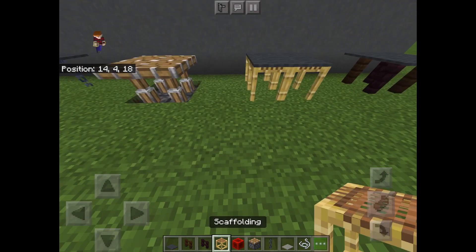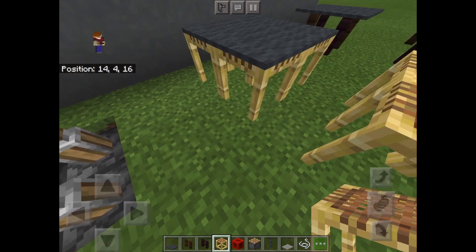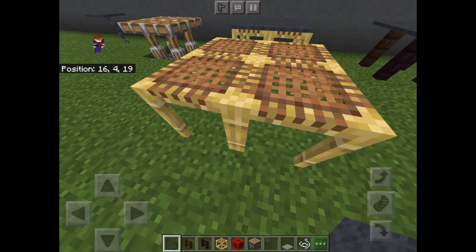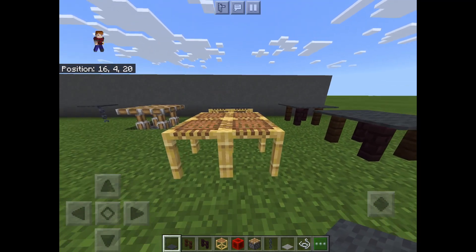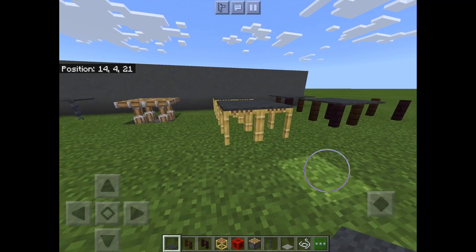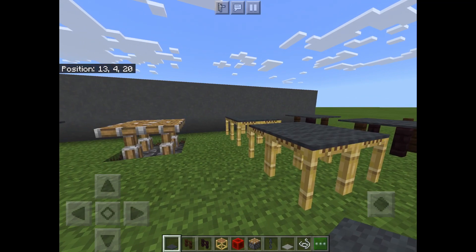Next one: you just need four scaffolding and a carpet. This is a lot like the chair design — it's basically multiplying each of the bases of the chairs by four. Place that on top and you get table legs and a carpet on top to make the table.